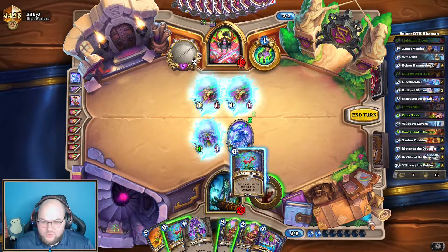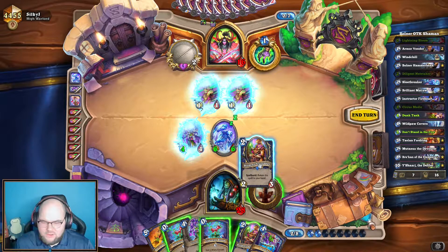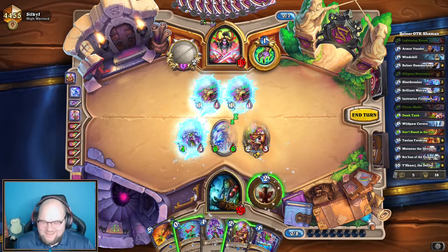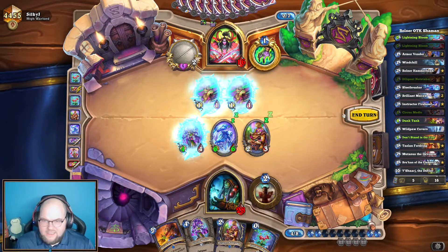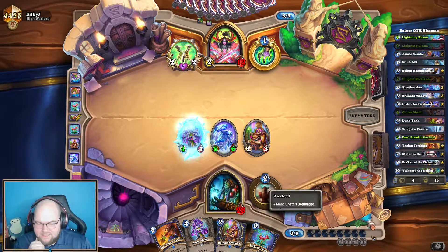I need to keep one Lightning Bloom — I almost used both. If I Note Taker into Lightning Bloom, Lightning Bloom, Dunk Tank... I don't know if that's actually smart but I'm going to do it. Lightning Bloom, Lightning Bloom, Dunk Tank. Cool — that gives me a Lightning Bloom left for when I get to 10 mana, if I can draw my Yashiraj and Bolner Hammerbeak.